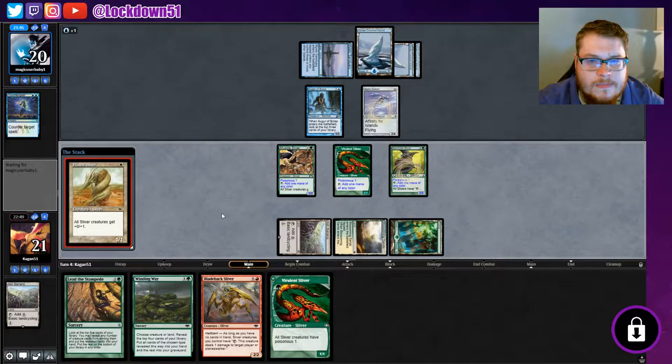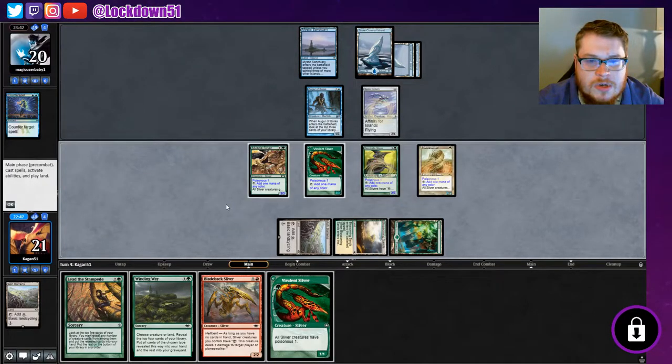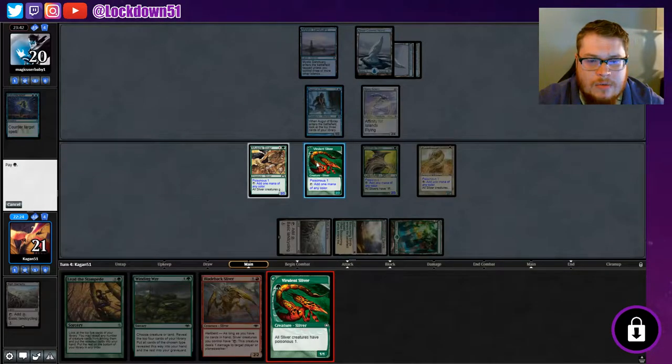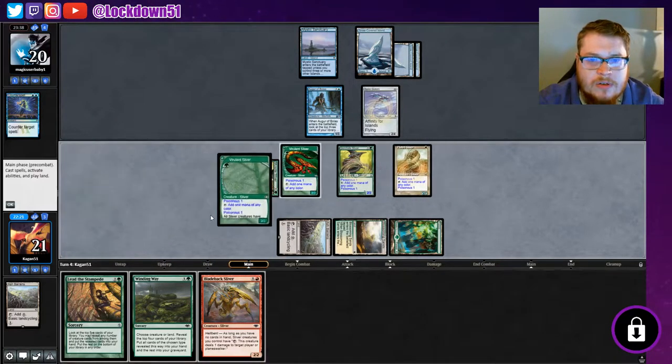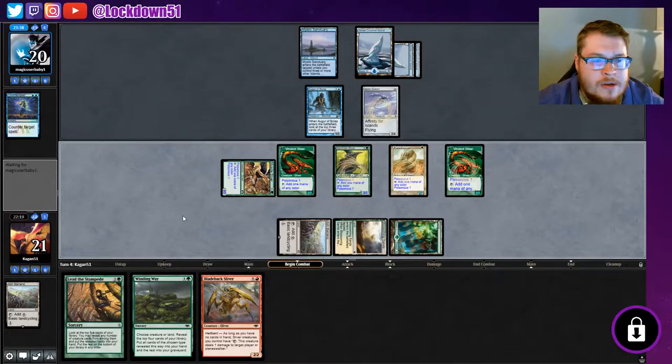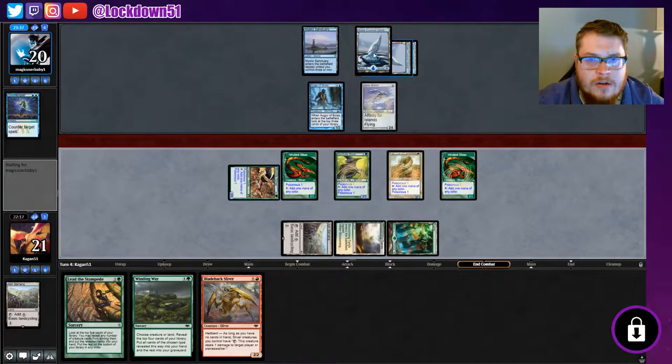Counter spell finally — they're questioning it. Oh, they're letting it resolve, okay. I still feel like they've got some kind of counter spell in hand, otherwise I'd want Lead the Stampede or Winding Way here. Maybe we just try to Winding Way. We're gonna do all our refills next turn. We'll try to drop this Vivalent — two Vivalents is pretty scary. We've gotten under them quite a bit so far, which is good.